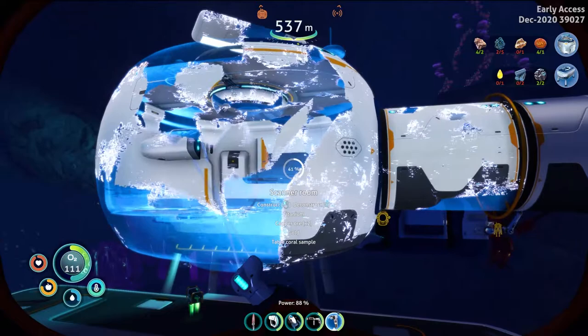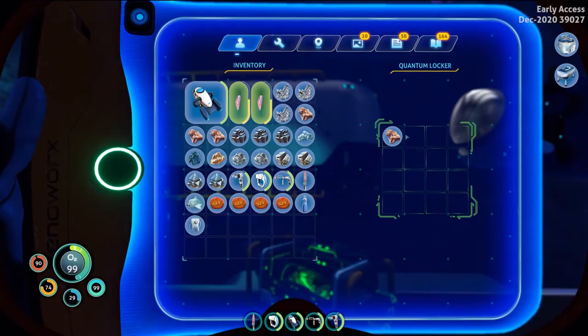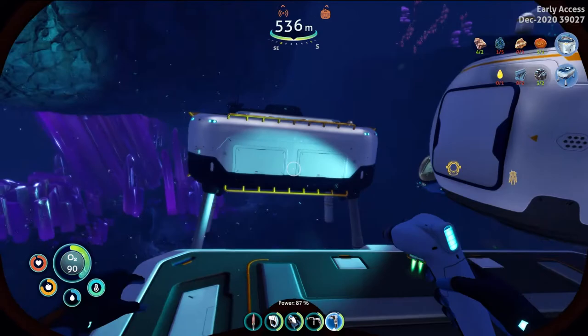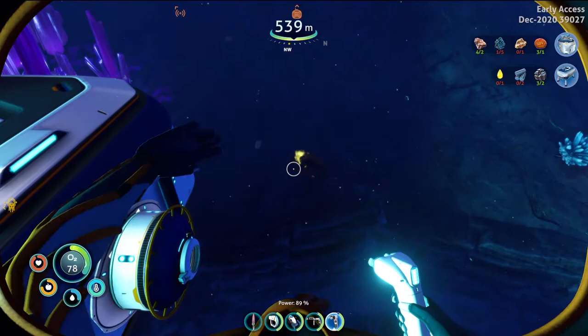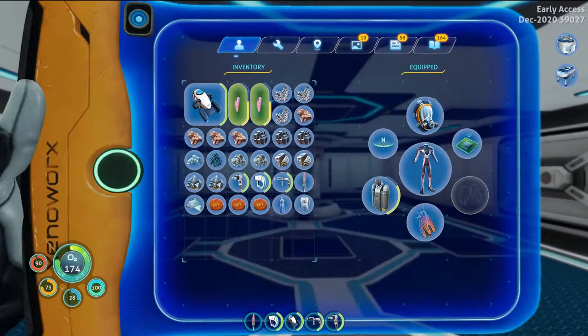Just need that gold — I should have everything else. Once I connect my moon pool it will be pretty much done. So this is pretty much what I want to do — I want to have some sort of life support, so maybe some food and a fabricator.